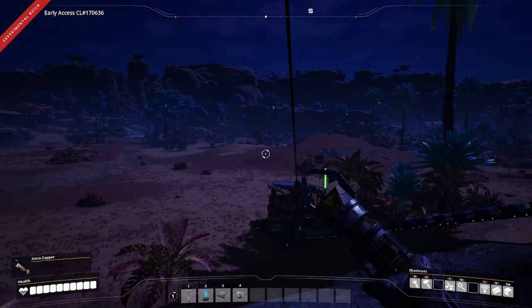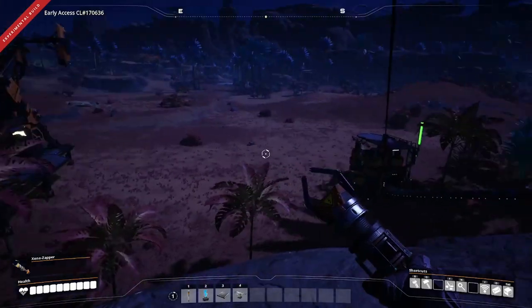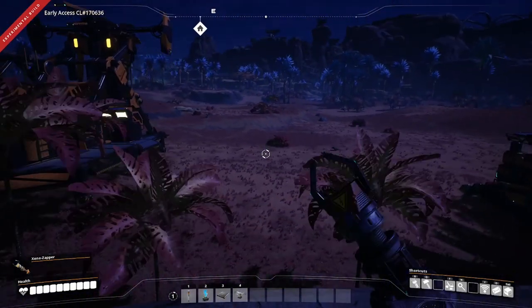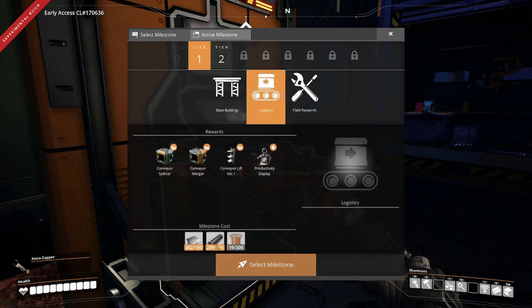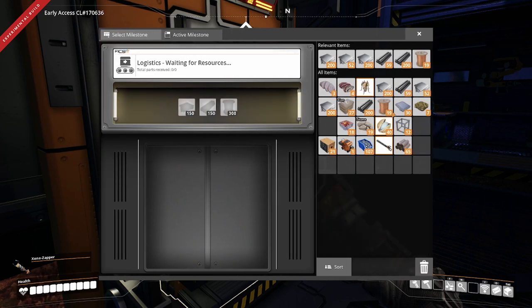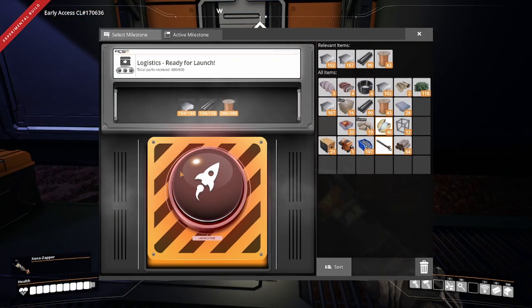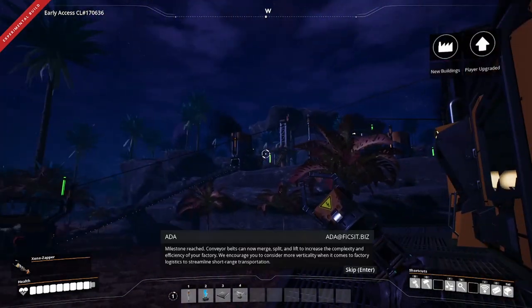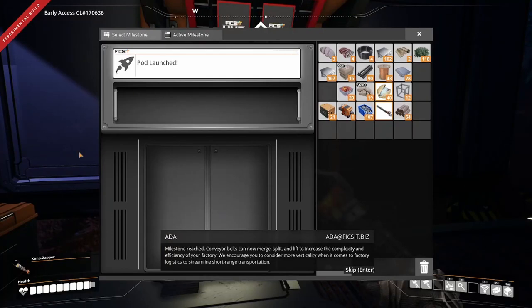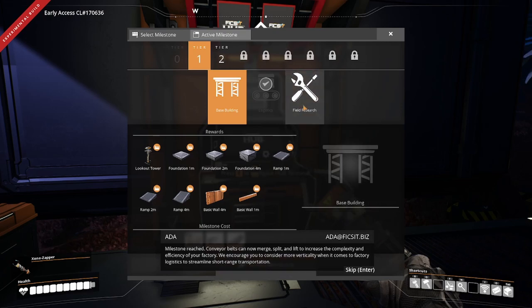That should give us the biomass we need to get a couple of simple iron factories built up. Let's go ahead and knock out a couple more milestones so we can get those underway. Our first milestone is going to be logistics. Fortunately we've got all the plates and rods we need for that, so we just need to run over and grab some wire and we should be good to go. With logistics out of the way we can go ahead and retune our production lines to make better use of our materials while we wait for the drop pod to come back and we can take a look at base building or field research.